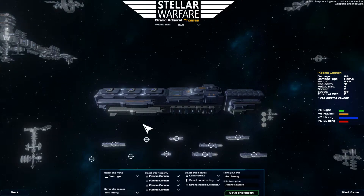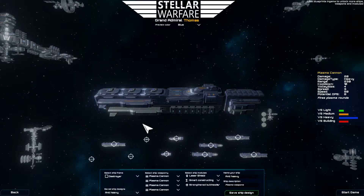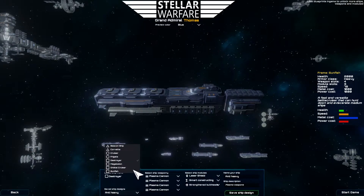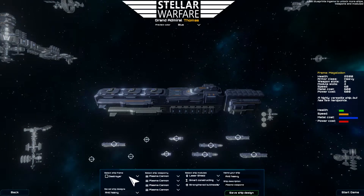There are currently, I think, 60 ship frames to choose from, about 50 different weapons, and about 25 different modules. This number will increase over time, but those will be shown here in the bottom of your screen.